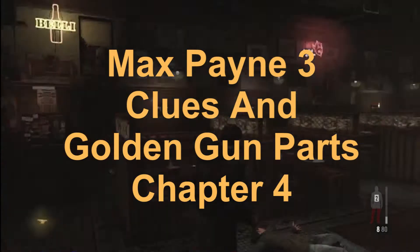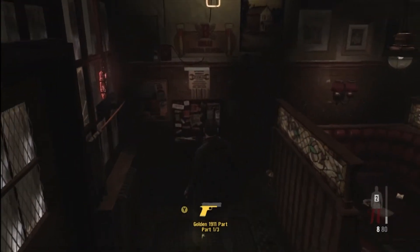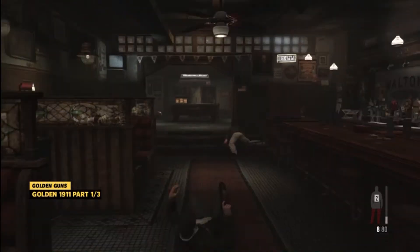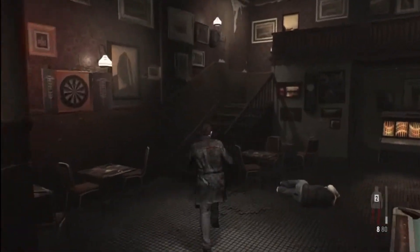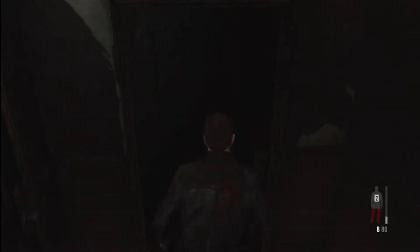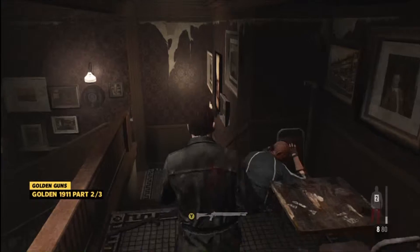Okay, we're on Chapter 4. After the cutscene and initial battle, you're in this bar. Before you take off through the back door, make sure you grab these two gun parts. With this style of game, once you get to a certain point you're not going to be able to backtrack, so you need to collect this stuff as you're going through.